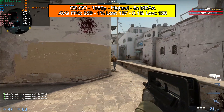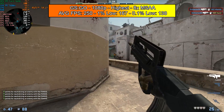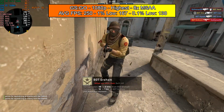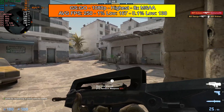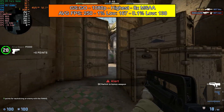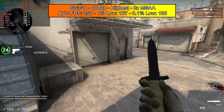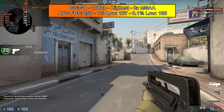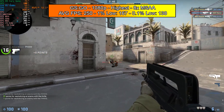Starting with the lighter games, we've got CS:GO running at 1080p with the highest settings possible and 8x MSAA. We're getting an average FPS of 250 with a 1% low of 167 and a 0.1% low of 138 — a very playable experience. You could just play on competitive settings and honestly reach 400 to 500 FPS with this card no problem. This card is great for CS:GO.